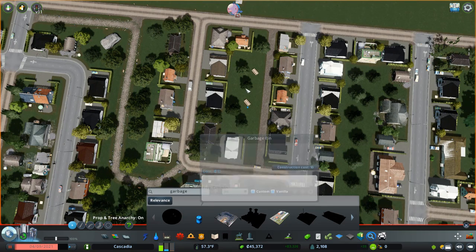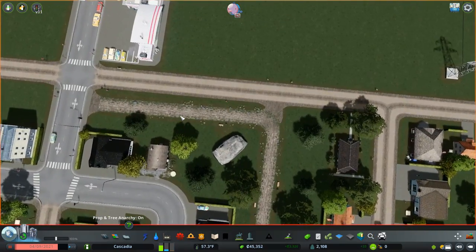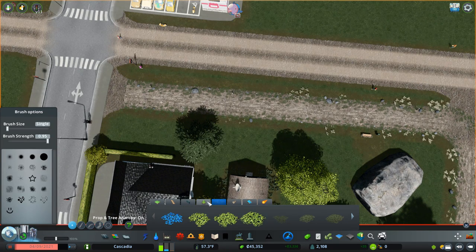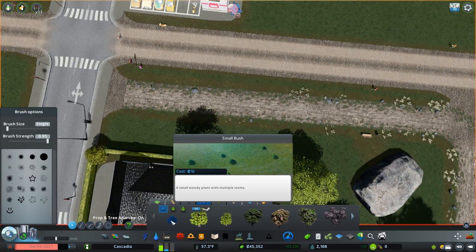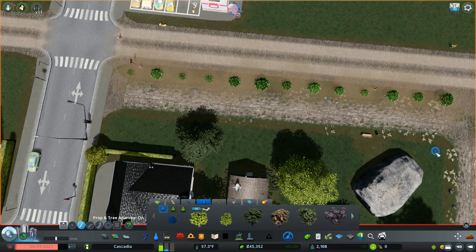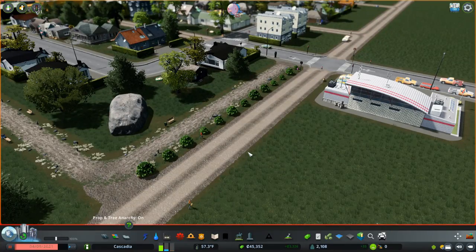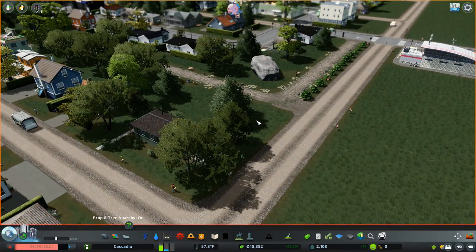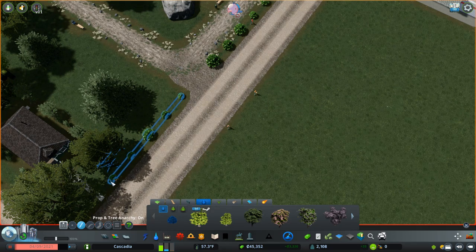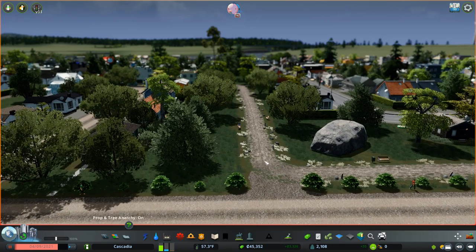These people need garbage cans — put one by each of these picnic benches. Then over here I'll add a hedgerow — let's look at some bushes. Smaller vegetation, small bush. We'll use the prop line tool, another excellent mod, and just put that along there nicely. That gives you a nice row of bushes along there, getting between the dirt road and the path. Maybe add a little bit extra on this side as well. We've got a little bit of symmetry here coming into the park, which looks pretty nice.